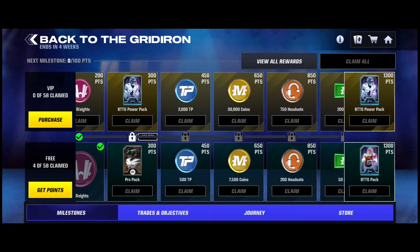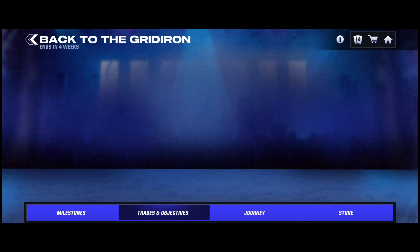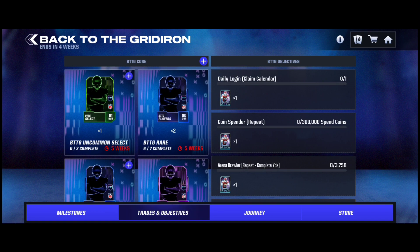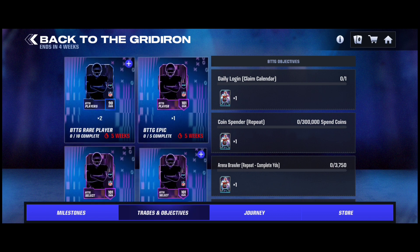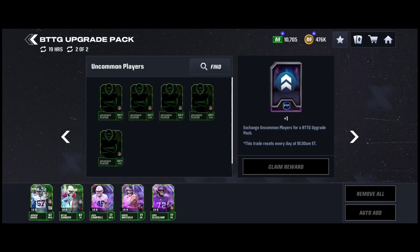Over time you'll get better rewards. There's an epic towards the end as you can see, along with these little packs. To get epics right away, you get one epic in the journey either if your overall hits a stat threshold or if you boost, and then you can get another one if you do this every day.